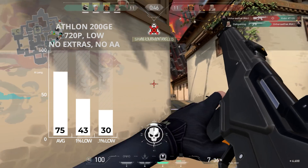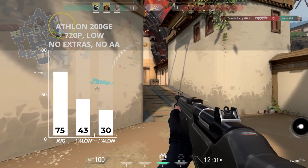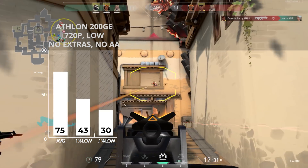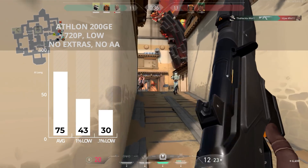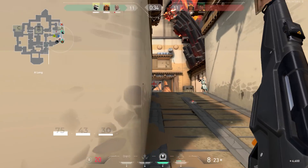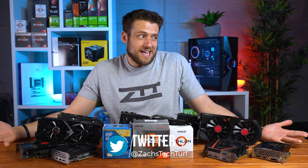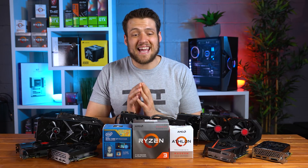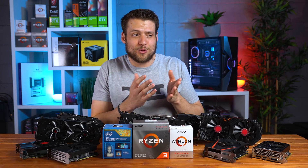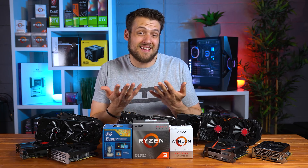For our integrated graphics testing, first up was the Athlon 200GE. Remember this is a dual-core CPU — and although we did manage to get 67 FPS at 1080p medium, to get the most FPS I dropped the settings to 720p low and got 75. You can see that changing both the settings and the resolution doesn't give a crazy difference, because this game just isn't that graphically demanding. There's not a big difference between 720p and 1080p except for like the text.